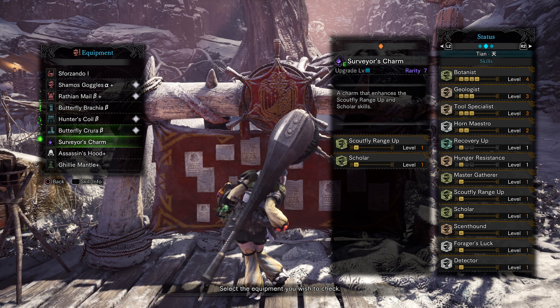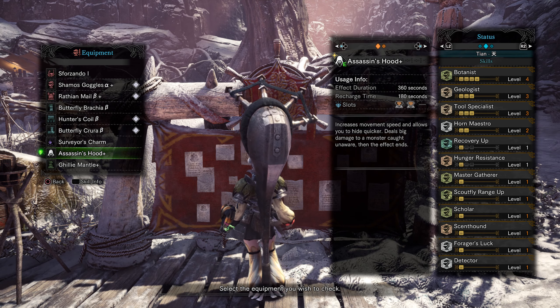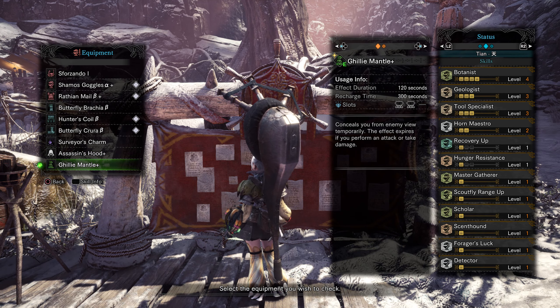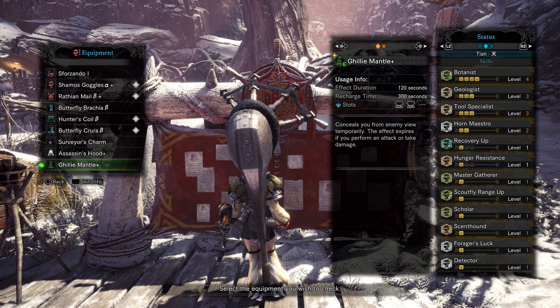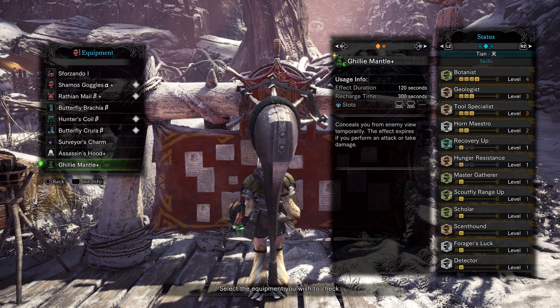I've got Assassin's Hood just to speed up the process, so when I run I can run a little bit faster. And then I have Dismantle, so when I see some monsters I just put this on instead of Assassin's Hood, so they don't see me when I'm gathering.